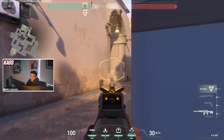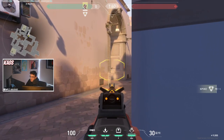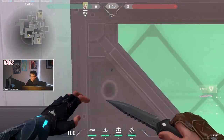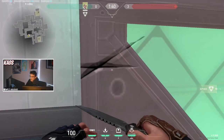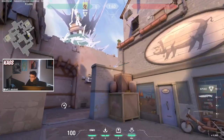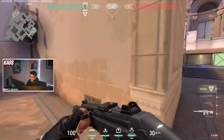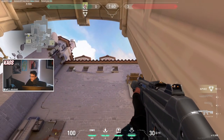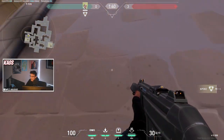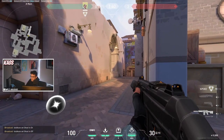If your teammates keep dying to an enemy standing at A main at the beginning of the round, you can get that early information by standing in this corner and doing a one charge max velocity dart right when the round starts. This dart will scan anyone there, making them either shoot out the dart — which messes up their crosshair placement — or run away and hide, either way your teammate is no longer dying to the enemy standing right there.